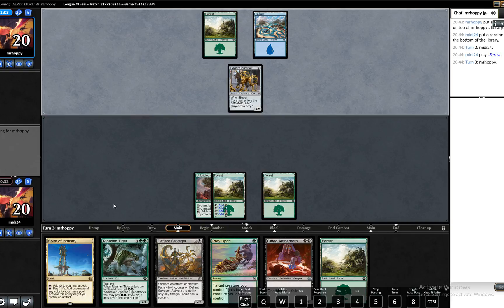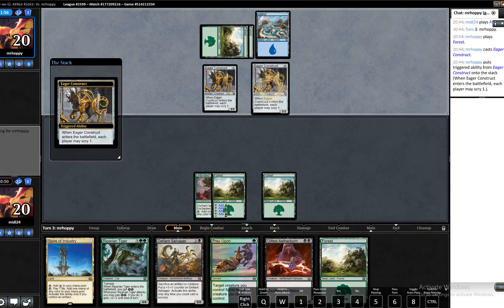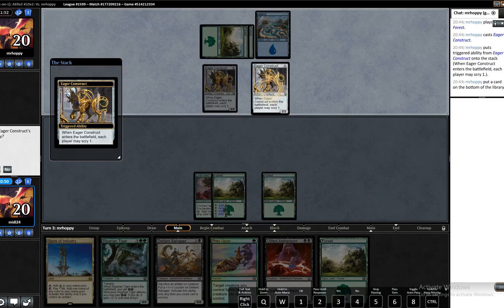Next turn we can play Defiant Salvager. Another Eager Construct. The good thing about these Eager Constructs is that Gifted Aetherbird shuts them right down. I would very much like to see a swamp somewhere here. I'm going to put that to the bottom — we do not need Forest.